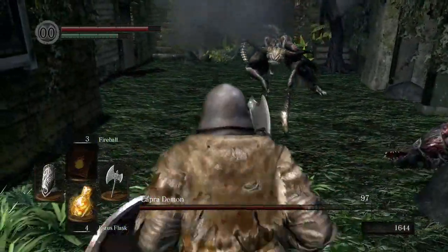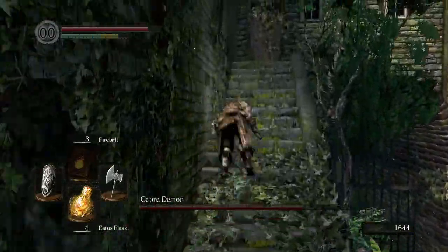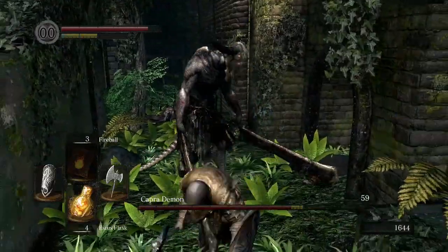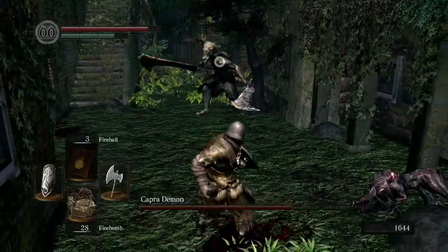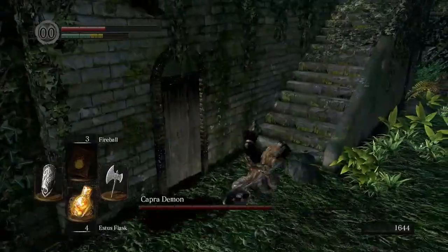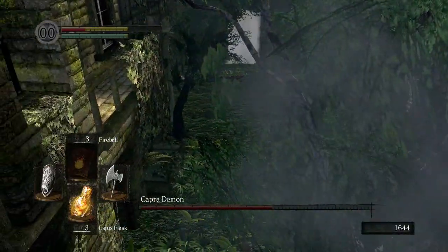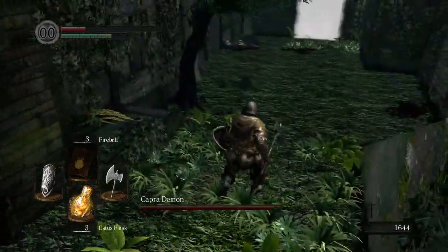Maybe it is a dexterity question. There's a possibility we can drop down from here and hit him, but chances of that happening seem very slim. Come on — no, that's the worst attack he can do. This is a bad strategy if I ever had one. Come on dude — he fell down, this was my shot!